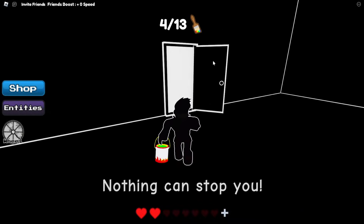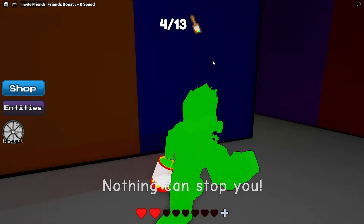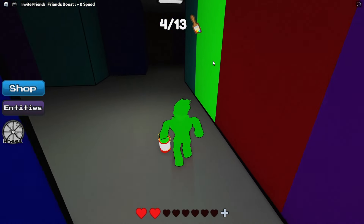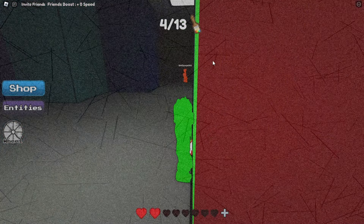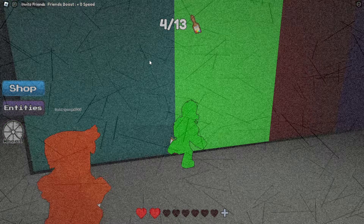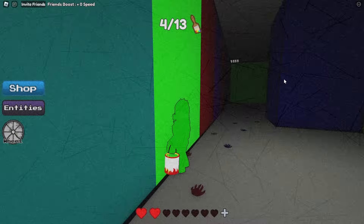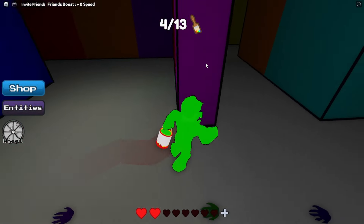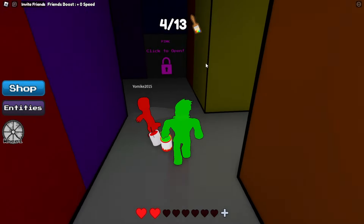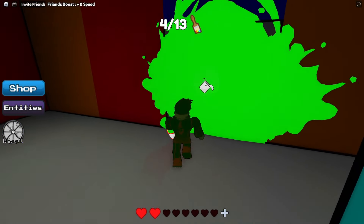Now we've got green paint and another paintbrush. Let's wait over here — we can go straight forward, but the monster's right over there. Let's wait at the door. Now we want to go take a right, go straight forward, take another right, keep on going — and there it is, green door.